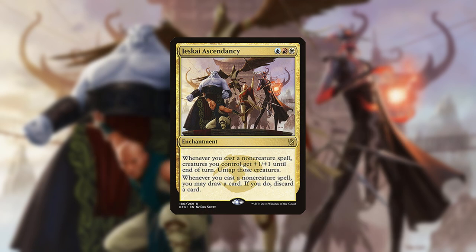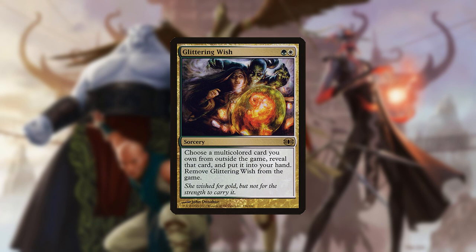The deck 100% needs to find Jeskai Ascendancy and cannot win otherwise. To that end, it plays Glittering Wish to retrieve the fourth copy from your sideboard along with many other spells.